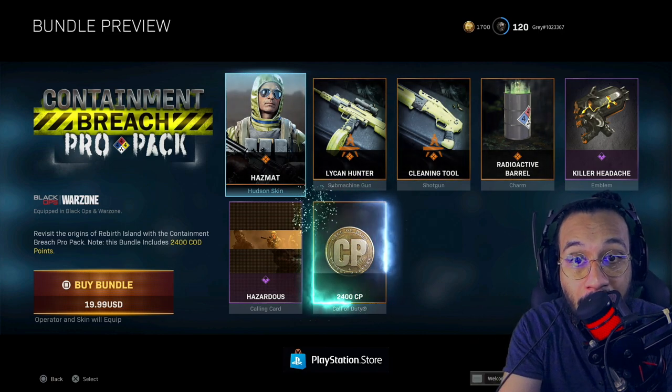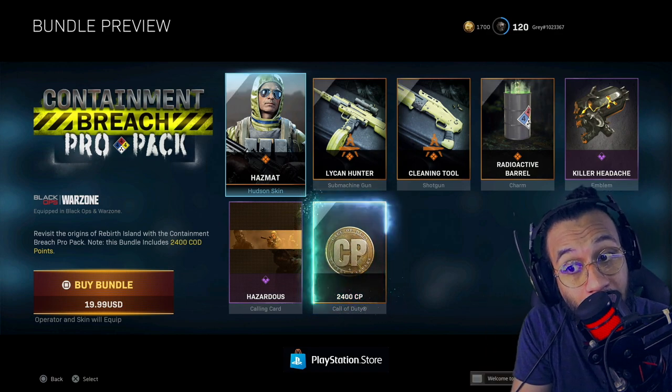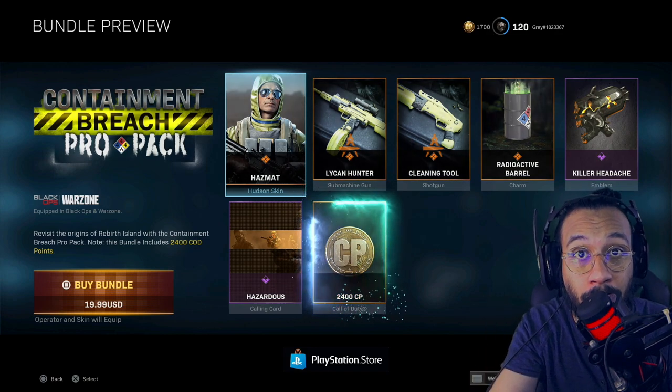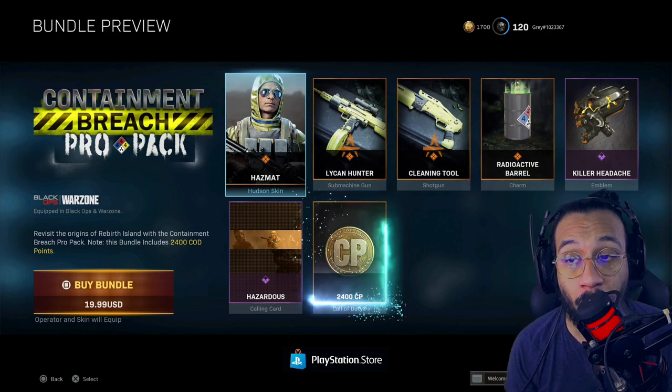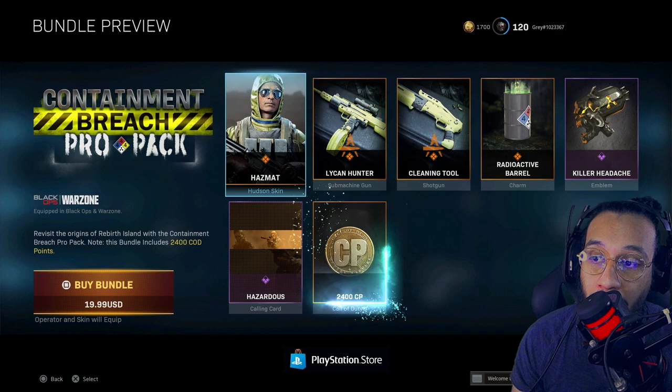It's basically like you're buying the COD points and you're getting a bundle for free, and then you can use those COD points to buy something else — like the new Scream bundle, the new Scream operator. You can use it on that if you want. It says here: revisit the origins of Rebirth Island with the Containment Breach Pro Pack.